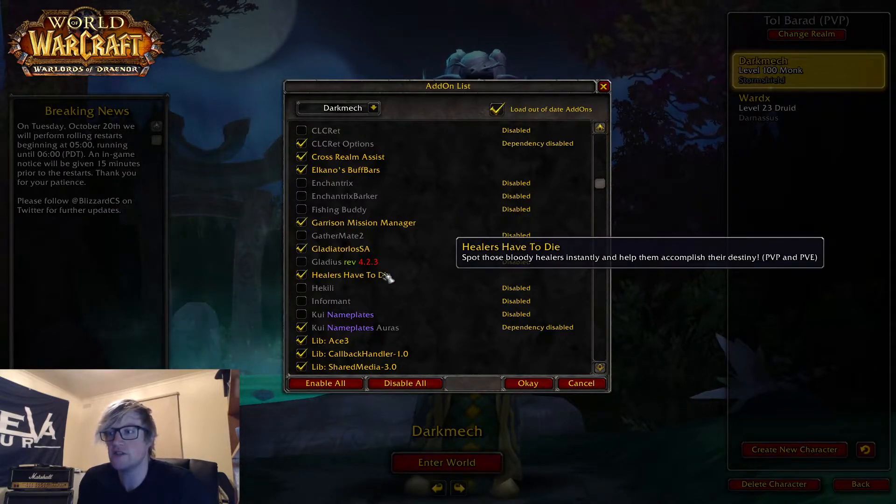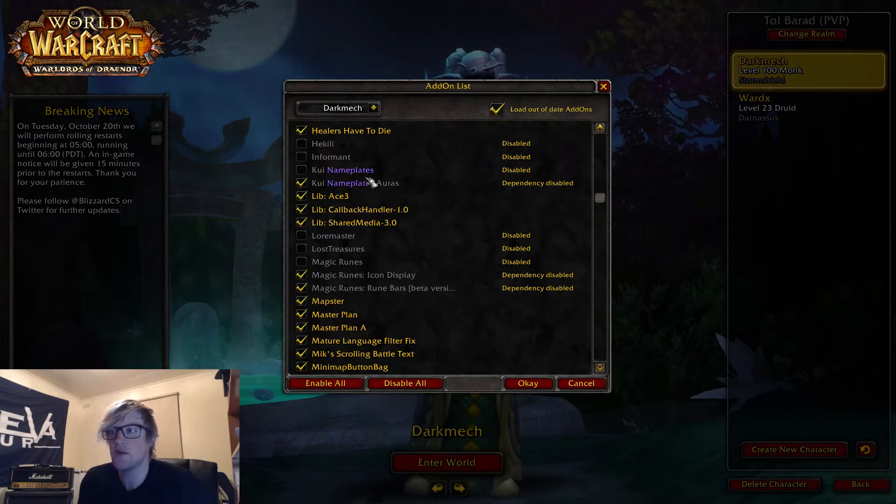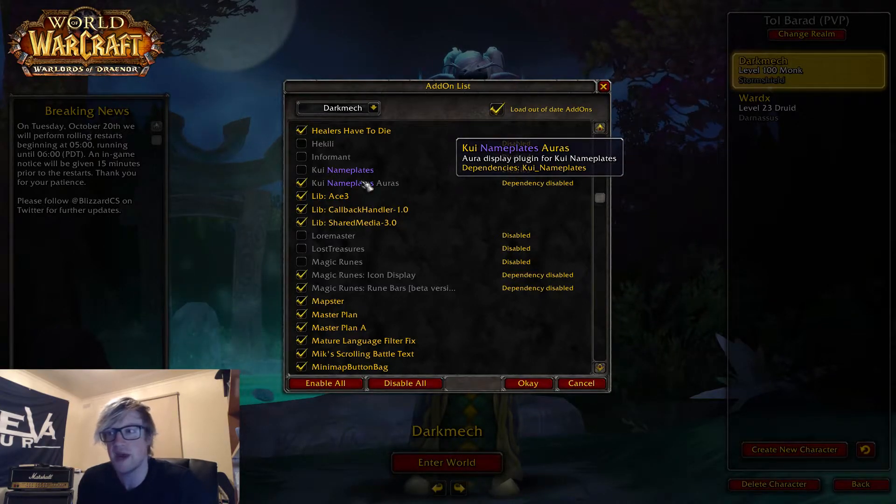Healers Have to Die — I don't know if this still works anymore. It used to put an X above healers' heads in Battlegrounds, but I haven't PvP'd in a while. QE Name Plates was one I used when Tidy Plates wasn't working. Tidy Plates Fix is now in so I'm not using it, but it was okay — Tidy Plates are still probably better.